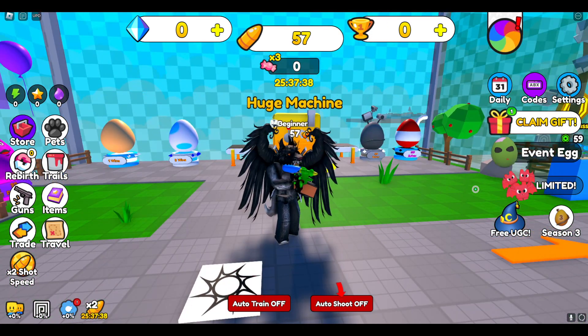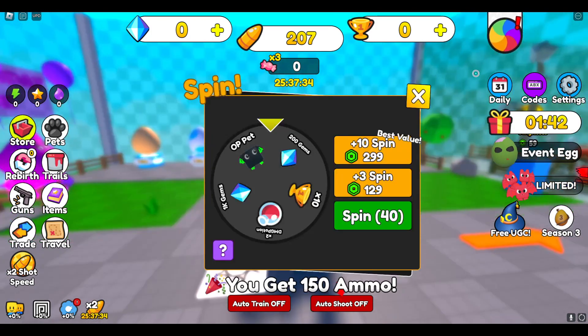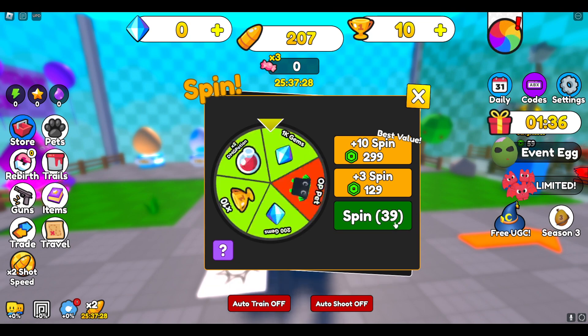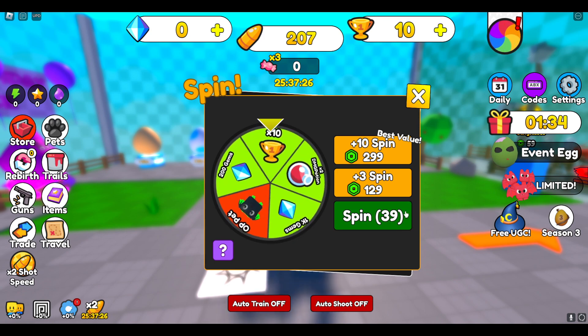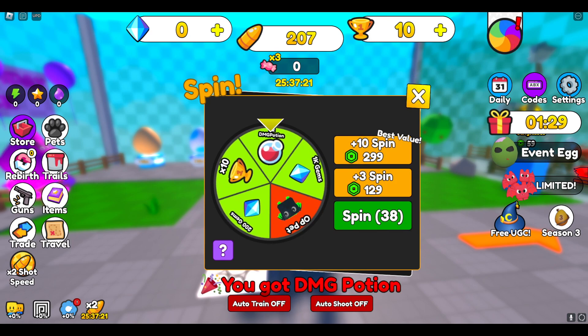Before I get into the codes, you can go over here and claim stuff, and also do a spin — apparently I've spun 40 times. But we're not going to be doing that; we're going to be getting into the codes. There are actually a lot of codes to get through.